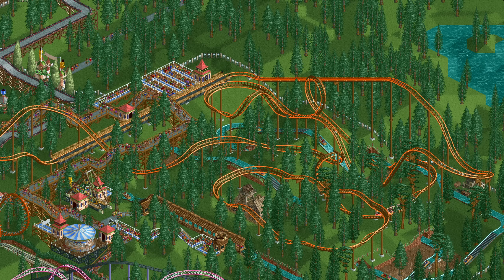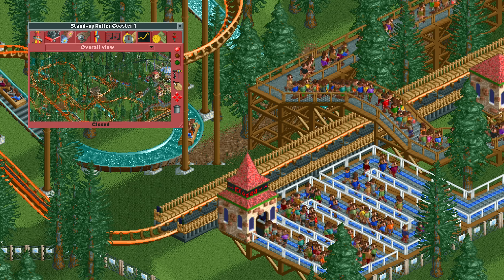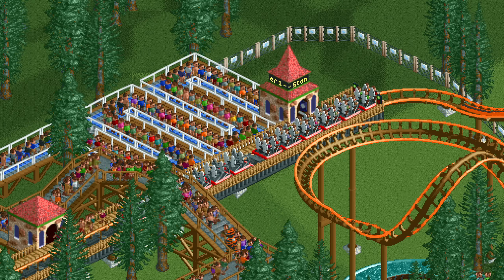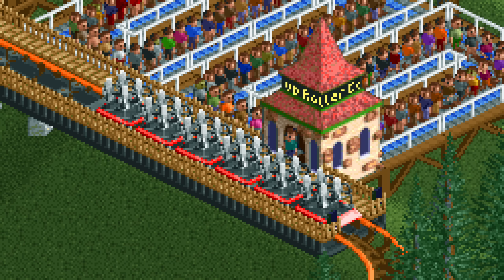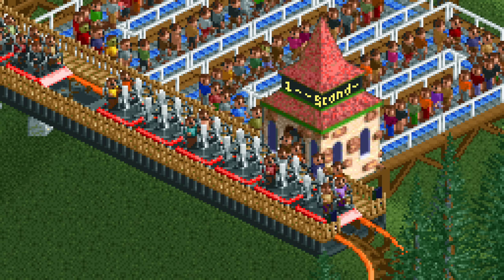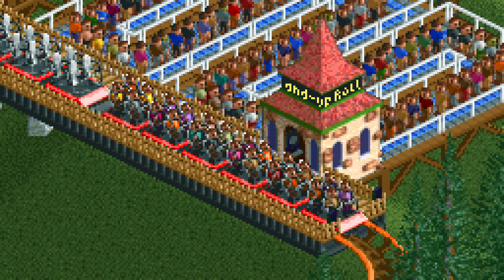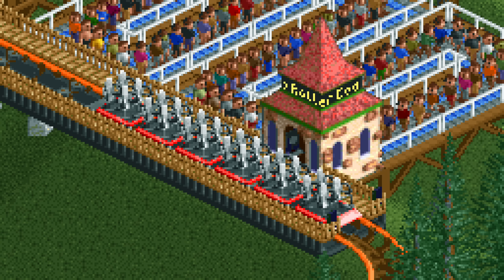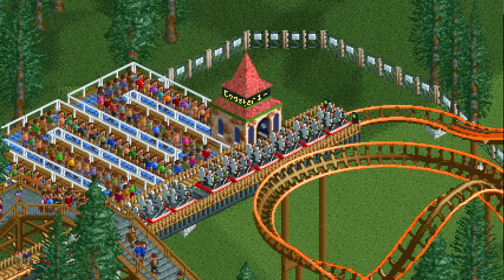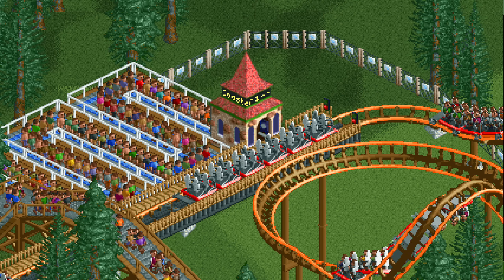Looking at this stand-up coaster, the most obvious problem is that there is just a single train, so most of the time there is no train in the station for guests to board. Adding four more trains is a lot better — there is now always a train ready to be boarded, so that part is pretty much optimized. There is still a problem though: if the last guests to board are in seats far from the entrance building, the time they spend walking on the platform is wasted. Even with an optimally positioned entrance building that is still a few seconds lost every time.